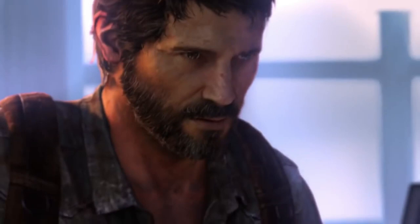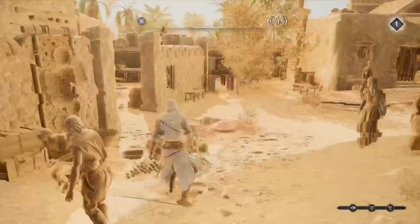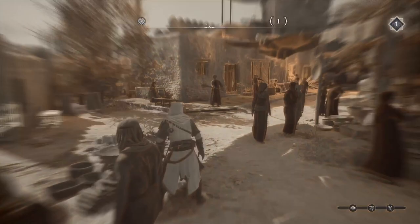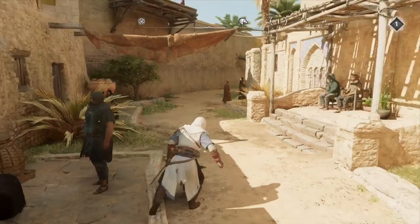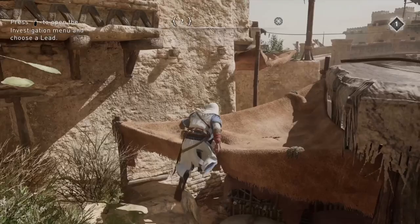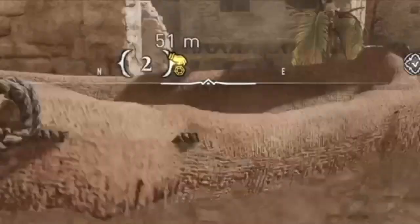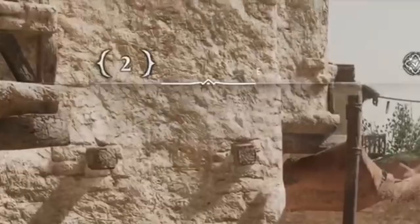Thankfully, before I quit and restarted the entire game, I looked up a guide online. My plan was to just visit the locations of those collectibles and hope that one would show up. As I checked the areas one by one, I eventually stumbled across the two I needed, and when I got close to them they randomly appeared on the compass and then I could also see them on the map again.